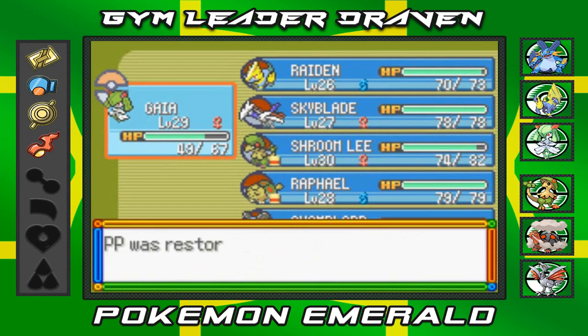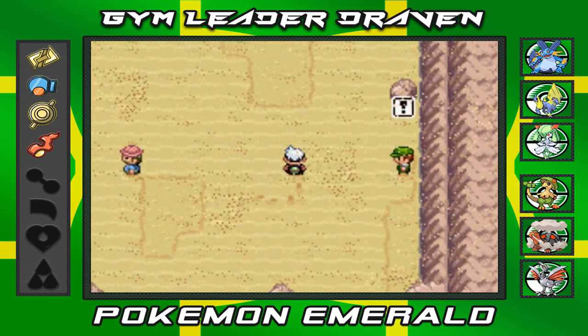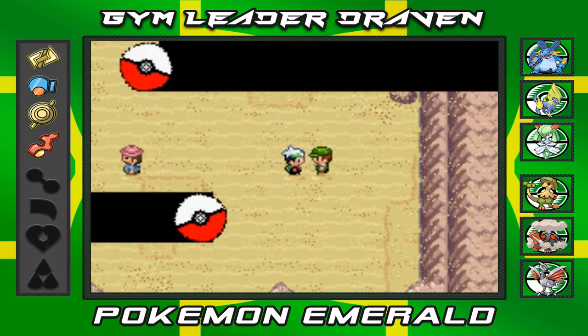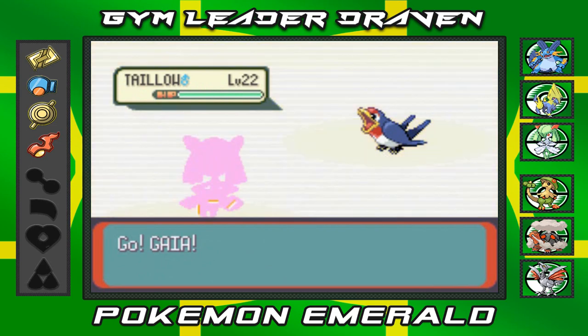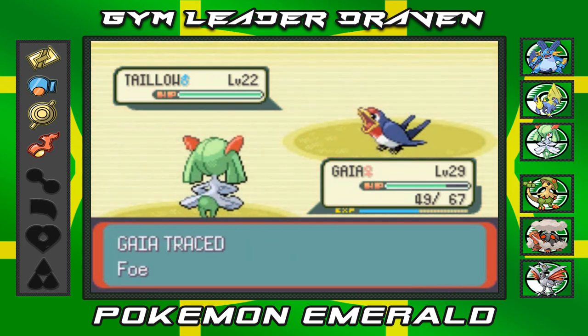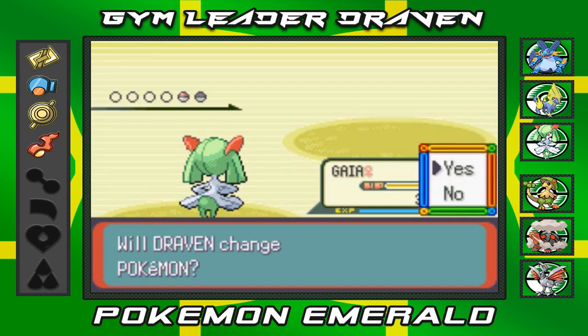Let's check out Gaia because I feel like it's very very close. It is close — so I need to restore that psychic attack. Luckily we have an Ether here and it's been restored. From here on we're going to be using Gaia to finally evolve it. Bring it on — Camper Brandon wants a battle and he's coming out with his Taillow. I should have used Manectric here — seems like a logical choice. But let's go psychic attack, and then he brings out a Nuzleaf.